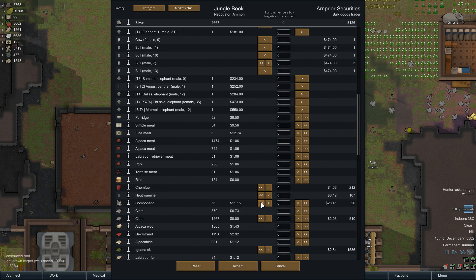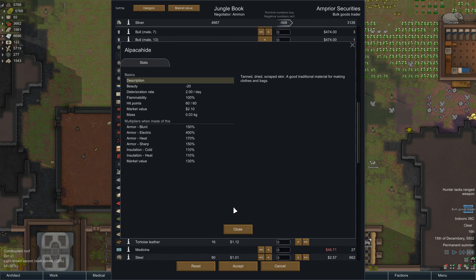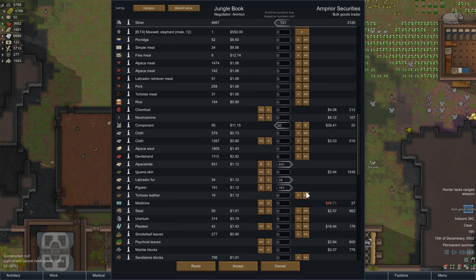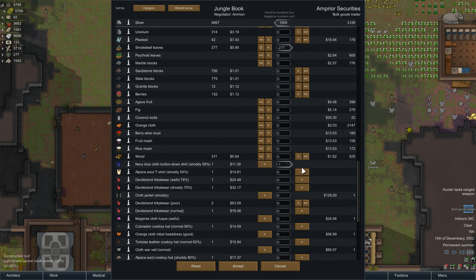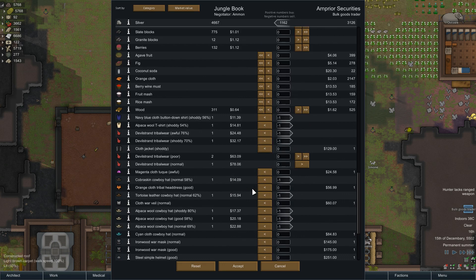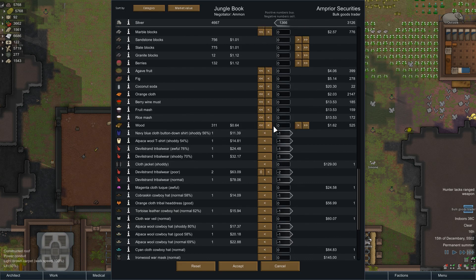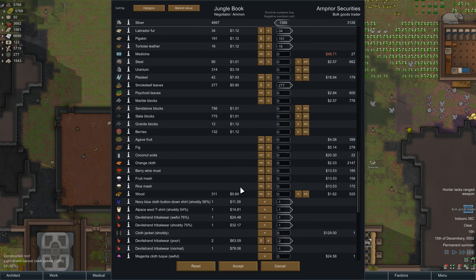We could always get some components in - we've got 4,000 to spend. We've got alpaca hide, which isn't great for anything apart from electric armor, so we'll sell that off. We'll sell all the others we're not going to use. We've got 90 steel left, smoke leaf leaves we can sell. This is trading 101 - get rid of anything under 100 value and make new stuff because we've got the ingredients. We'll get rid of all the clothes and see what's what. We're making 1,300 even after buying the components.